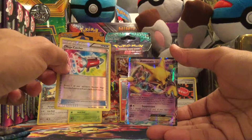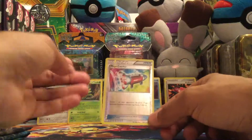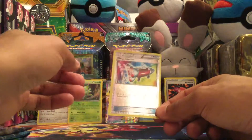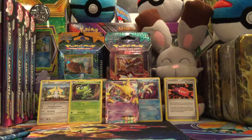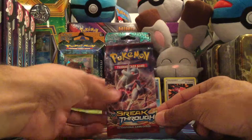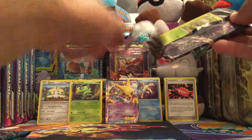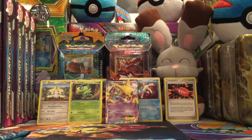Oh man, that is nice — great pull. And the Mega Catcher, always love my holo trainers, very nice. Next one is going to be a Breakthrough pack. So far that first pack was totally worth it.